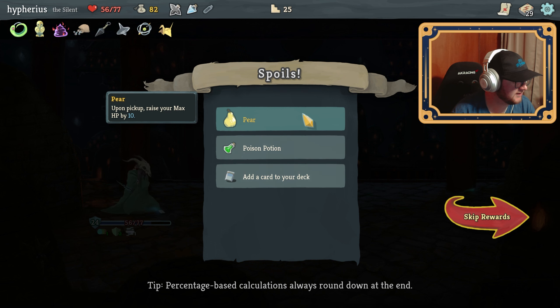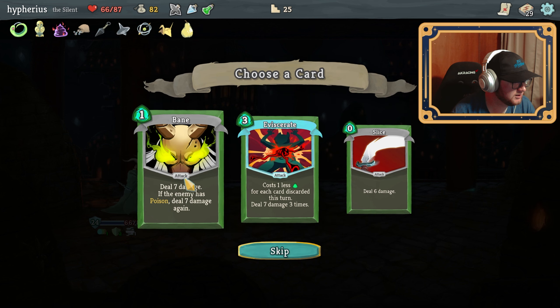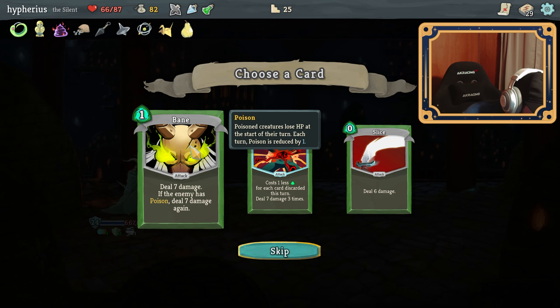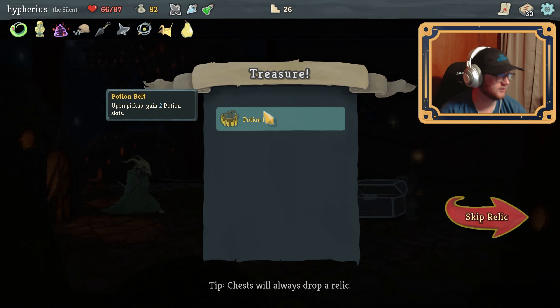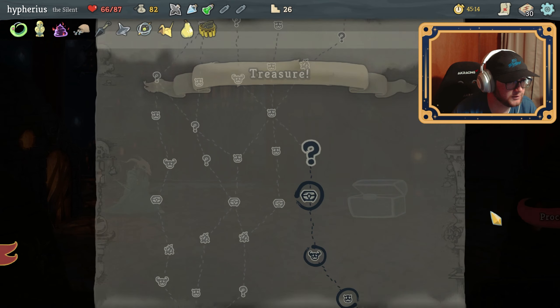Upon pickup, raise your max HP by 10 — wow. Poison potion, we'll take that. Cost one less for each card discarded this turn — okay. Or bane — I think another bane is probably better, because discarding a bunch of cards in one turn isn't really my thing. Oh — two potion slots! That's actually sick with the one card, that's very good.